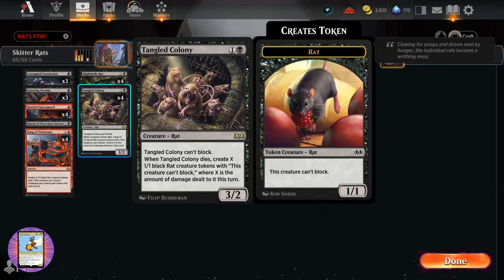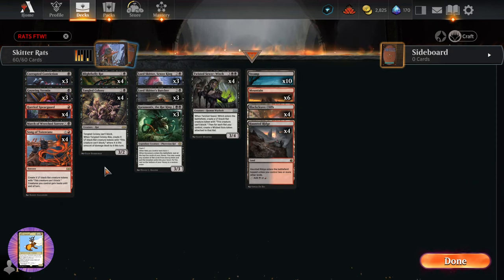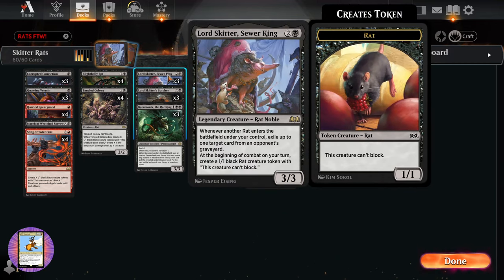From Wilds of Eldraine we have the Tangled Colony — a 3/2 for one and a black, it can't block, and when it dies, create X 1/1 black rat creature tokens where X is the amount of damage dealt to it this turn. So if the opponent really slams it, or we deal a lot of damage to it ourselves, that will produce that many rats. Pretty cool.